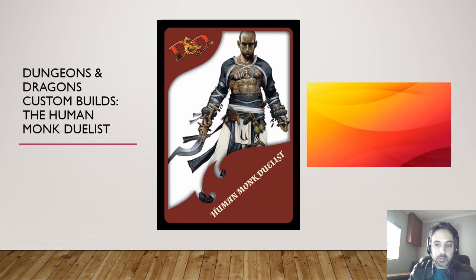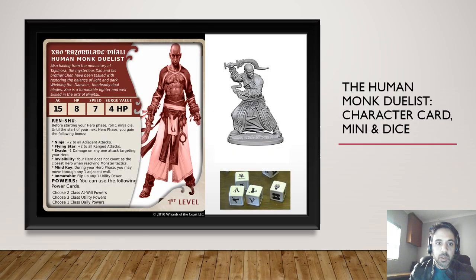So how Razor Blade Dali - a human monk duelist, also hailing from the Monastery of Tajimora. We'll have more of Tajimora in the upcoming campaign I'm putting together. The mysterious Zhao and his brother Chen have been tasked with restoring the balance of light and dark, wielding the Dao Sheen - the deadly dual blades. Zhao is a formidable fighter, well skilled in the arts of ninjutsu. So we've got a ninja-type character - everybody's kung fu fighting in today's episode.